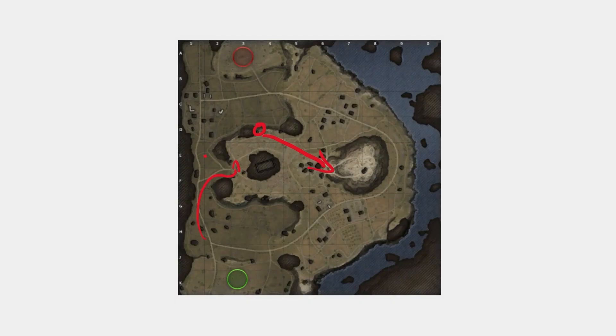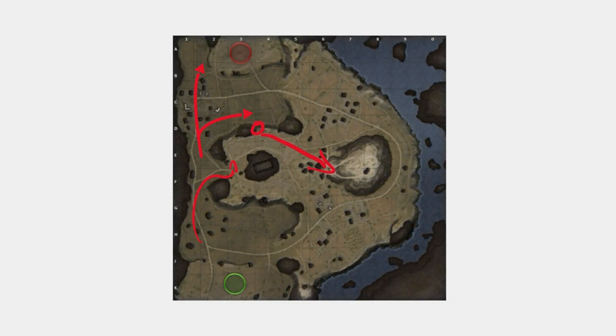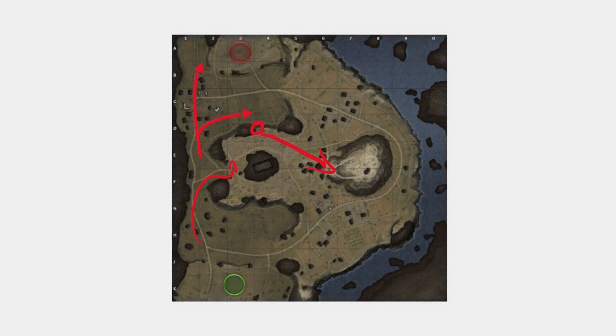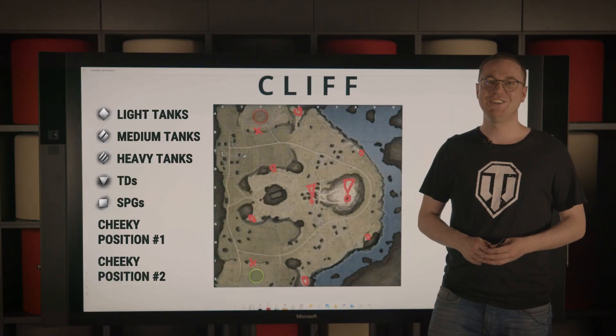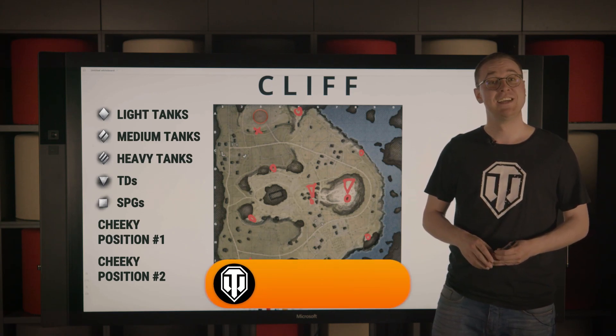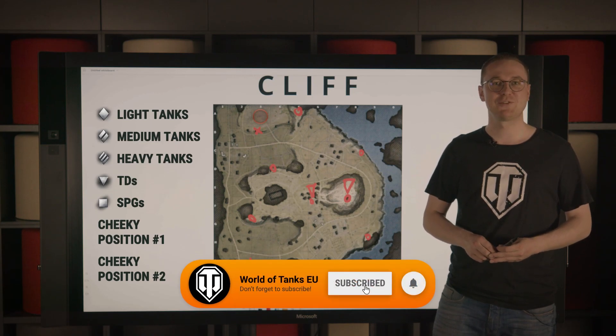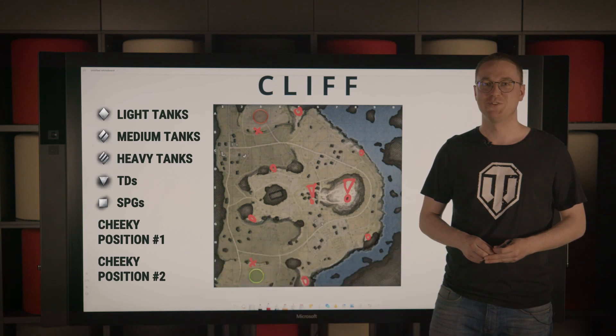Be careful though — if the enemies manage to advance further to the north, your position might get compromised, so keep an eye on the minimap. That is all you need to know to hit the ground running on one of the most iconic maps in the game. Hit that like button and subscribe to get notified about further map guide videos. Roll out.